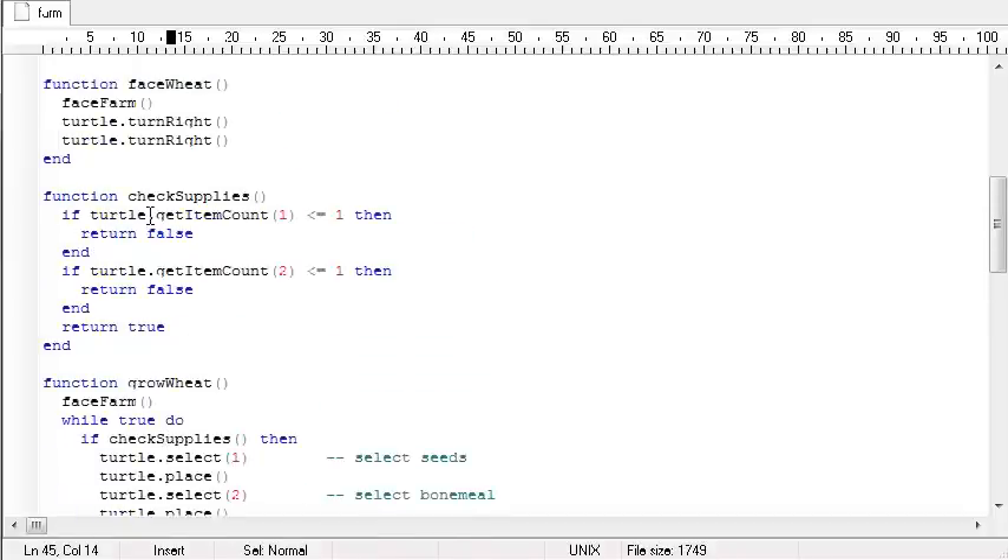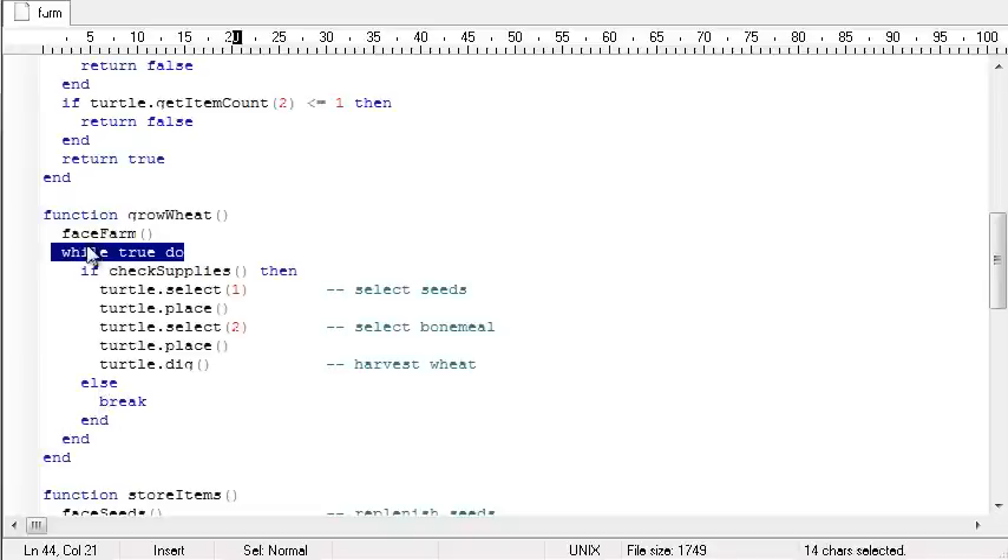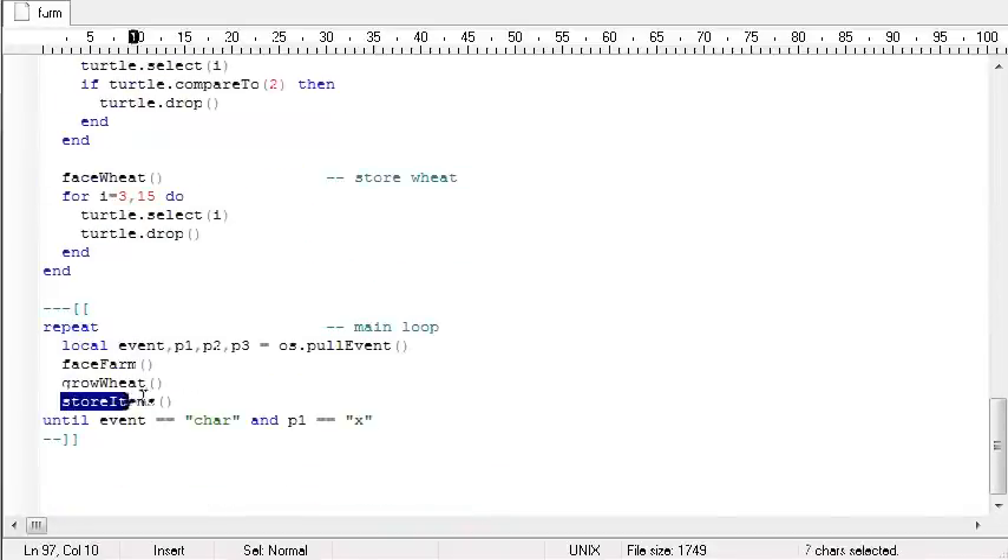Here's the check_supplies function. This is turtle.getItemCount — you supply it with the selected slot. No longer do you have to select the slot and then ask for the count; you can just say how many items are in slot one or slot two. I'm going to say if the amount of seeds is less than or equal to one, return false — that tells my program down here to stop harvesting. And also do the same check for bonemeal. So when check_supplies says 'I'm out of stuff,' it breaks out of the loop and runs store_items.